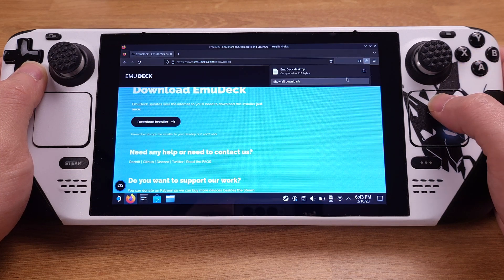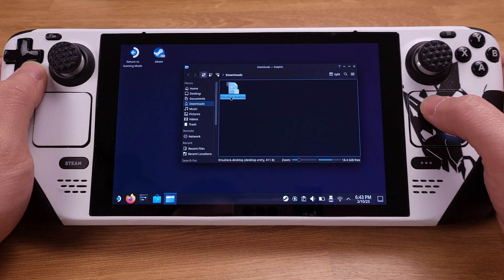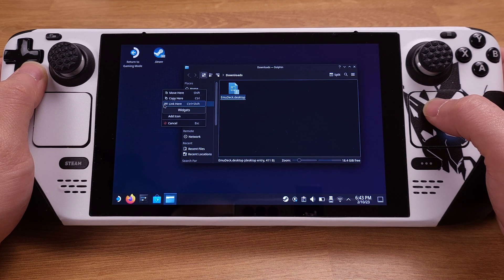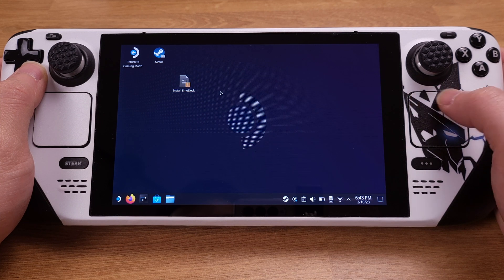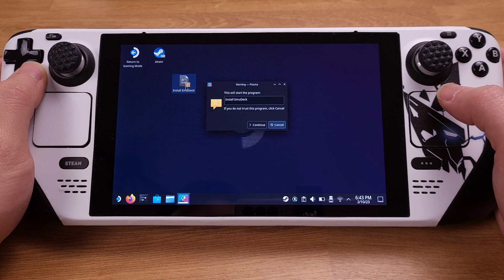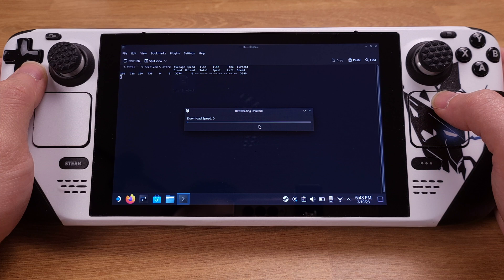Once it is downloaded, we can click 'Show in Folder.' We need to copy the EmuDeck installation file onto our desktop in order to process the installation — this is mandatory. Then we can double-click on the EmuDeck installer from the desktop.